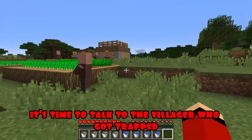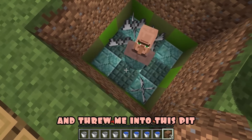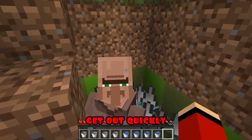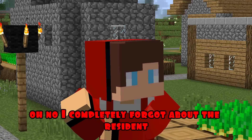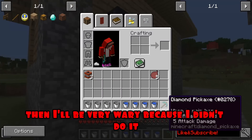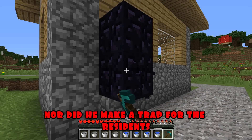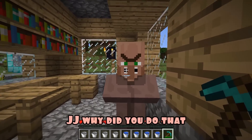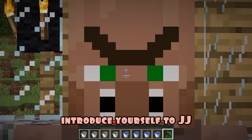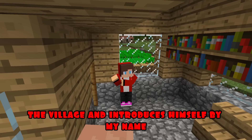This is very strange. It's time to talk to the villager who got trapped. Hey, villager, who threw you there? You came up to me, said JJ, and threw me into this pit. Here I am again being accused of something I didn't do. I'm going to get you out of here. I completely forgot about the resident. Now I'm going to get you out of there with a pickaxe. If he says it's me, then I'll be very wary, because I didn't do it. Neither did he set fire to the house, nor did he make a trap for the residents. JJ, why did you do that? I didn't do anything. You came up to me yourself and introduced yourself as JJ. It's not me — I urgently need to find someone who operates in the village and introduces himself by my name.